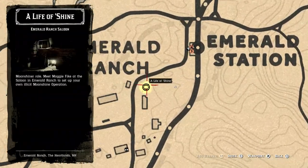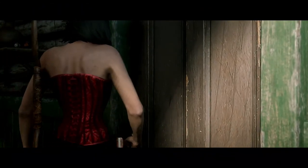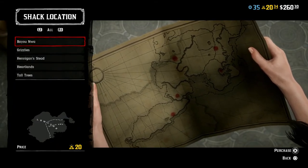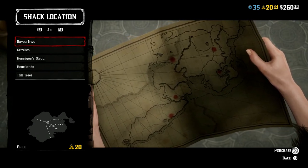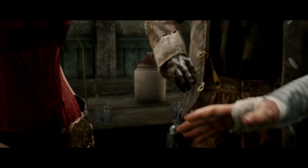First, you're going to want to go right here to Emerald Ranch. The best way to do so is by fast traveling to Emerald Station and riding over on horseback. When you get to Emerald Ranch, go right here inside this cabin and you'll do a cutscene with Maggie and Crips. At the end of the cutscene you'll be offered to buy the Moonshine Shack for 25 gold bars at its normal price. At the time of recording this it's actually only 20 gold bars because it's at a discount, so if you have the opportunity to purchase the Moonshine Shack while it's discounted, absolutely do so.